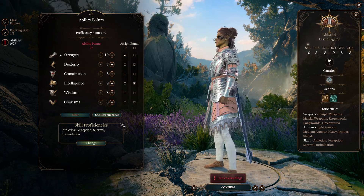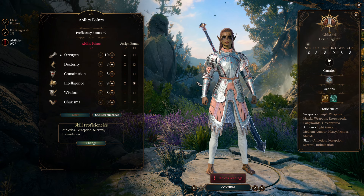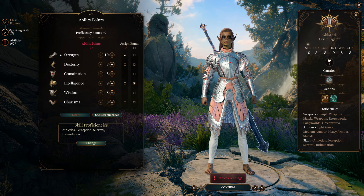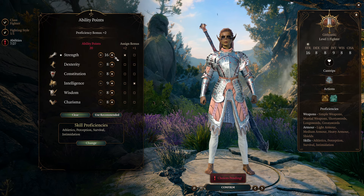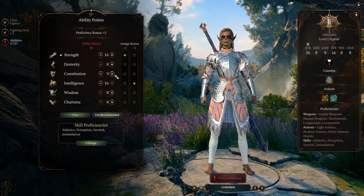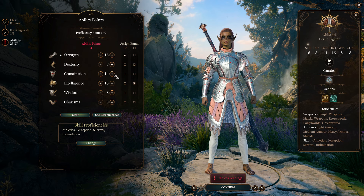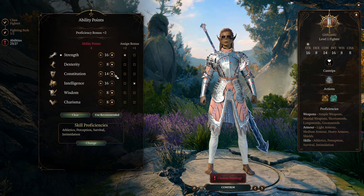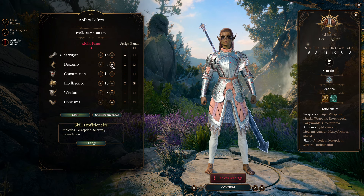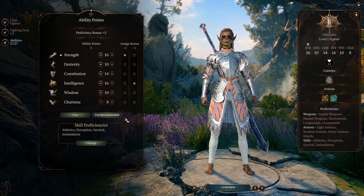You can play this on your own custom character however you want. This save already has the Potion of Everlasting Vigour, so she's going to get a plus two to strength. For starting abilities, we want strength at 16. For reasons I'll elaborate on later, we want intelligence at 16. I do constitution at 14 generally — technically negated by an item in this save, but you don't have access to that item for most of the game, so I wouldn't dump constitution. Put dexterity and wisdom both at 10.